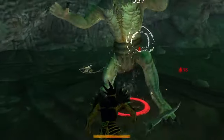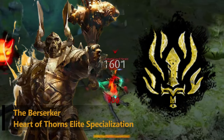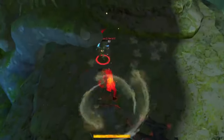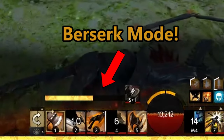Now let's take a look at the elite specializations. First we have the berserker, the elite specialization for the warrior from the Heart of Thorns expansion. This elite spec is an offensive powerhouse, gaining access to berserk mode — an additional mechanic alongside their burst skills.